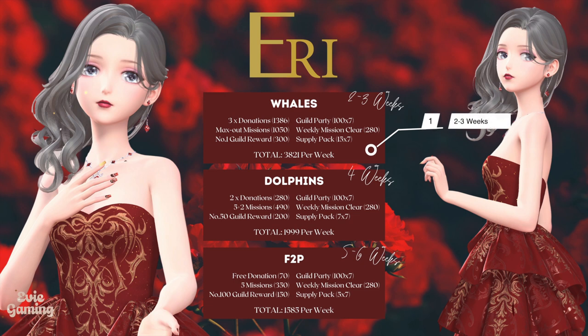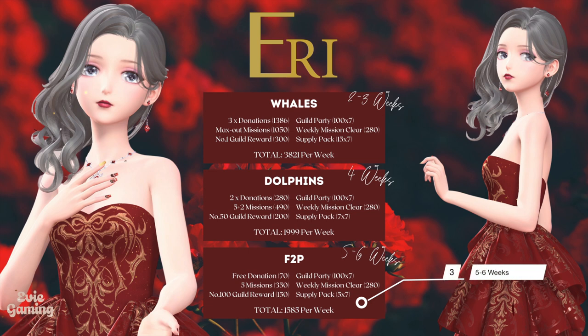It will take 2–3 weeks for whales who max out every method of getting guild coins and are in the number one guild — that means 5 free plus 10 bot secret mission attempts, in addition to donating all tiers of guild fund donations daily. For dolphins — players who spend some gems and are in a top 50 guild — with 2 times guild donation and 5 plus 2 secret mission attempts purchasing 2 additional attempts every day, it would take about 4 weeks to unlock the makeup items. Finally, for F2P players who only get guild coins from free dailies, it would take about 5–6 weeks. These are only estimates, and most of us lie between these three tiers, so they're for reference only.